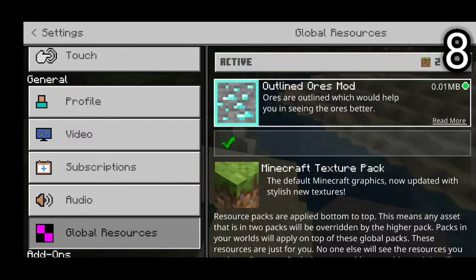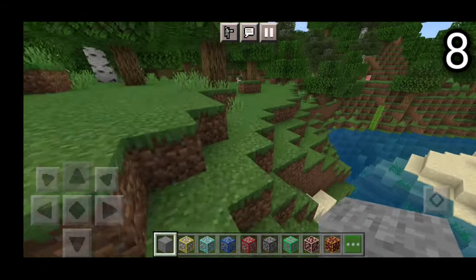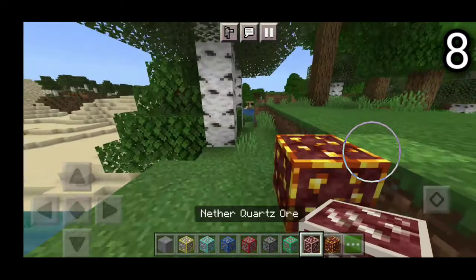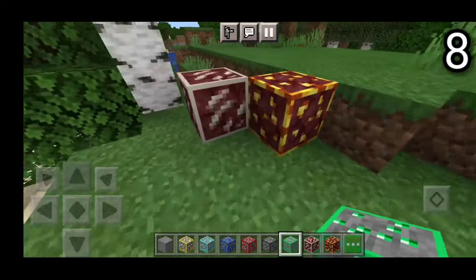Let's head on to the number 8 spot. On the number 8 spot, we have the outlined ores mod right over here. Like the name suggests, basically what this add-on does, it actually highlights all the ores, including the netherite gold right over here. So over here we have the netherite gold, we have the nether quartz, and basically all the ores — you name it, it is highlighted.